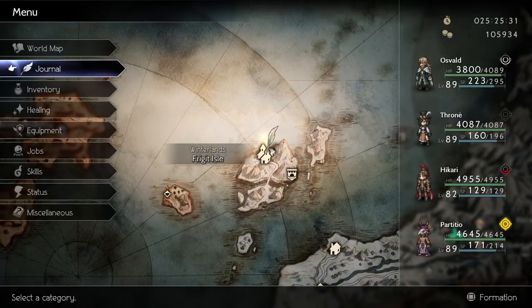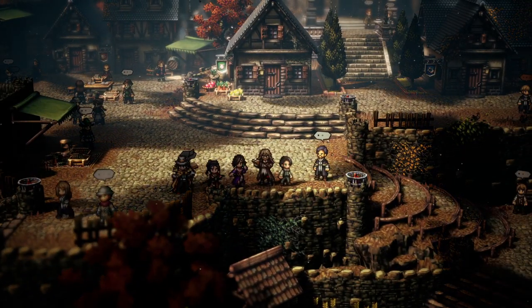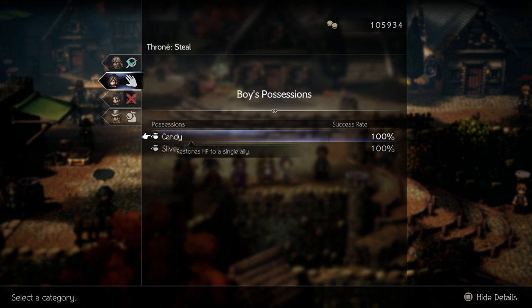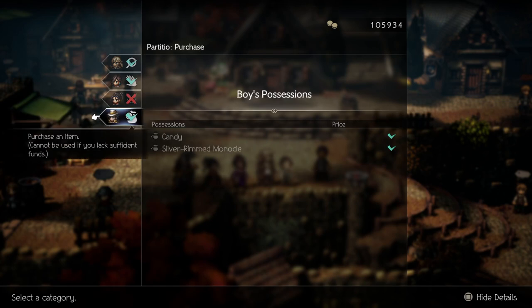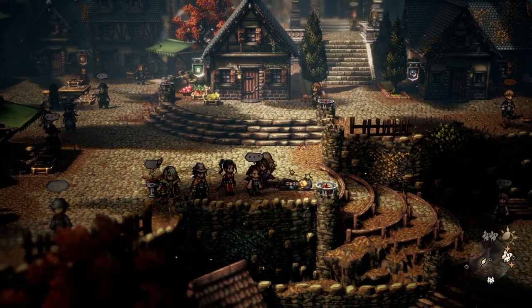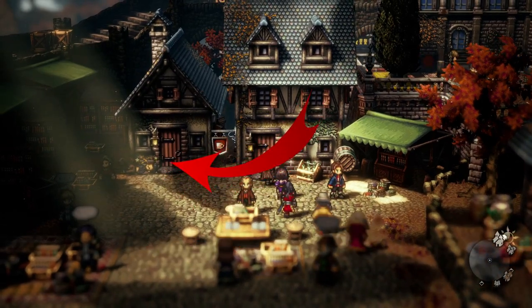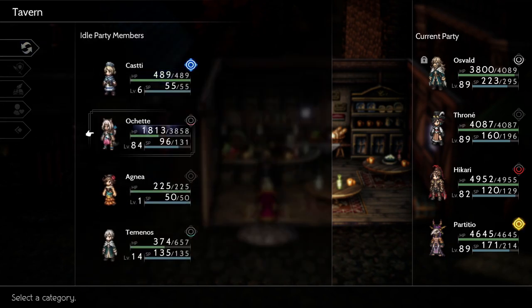While on the topic of character stories, every character has a beginning chapter that not only introduces you to them and why they are about to set out on their journey, it also introduces their path actions and gives a bit more meaning as to why and how they work for each character. Without getting into too much detail for spoilers' sake, each character has path actions that directly tie into their story. Path actions play an important part of the game overall, allowing you to gather info on hidden items or knock out townspeople to access hidden areas.